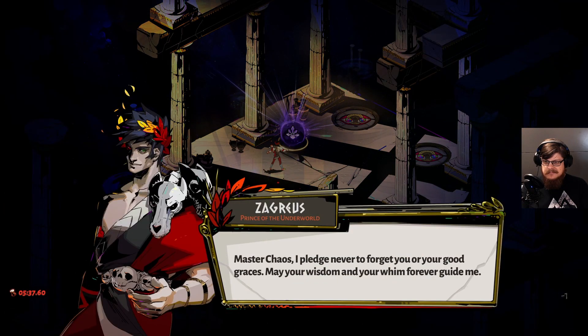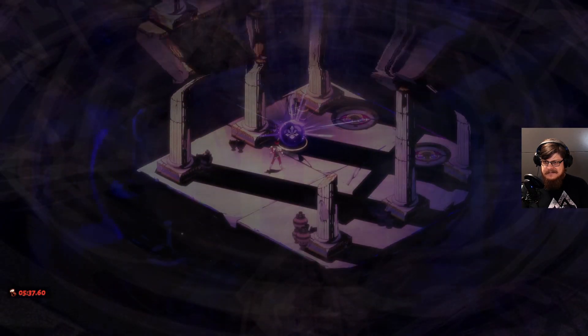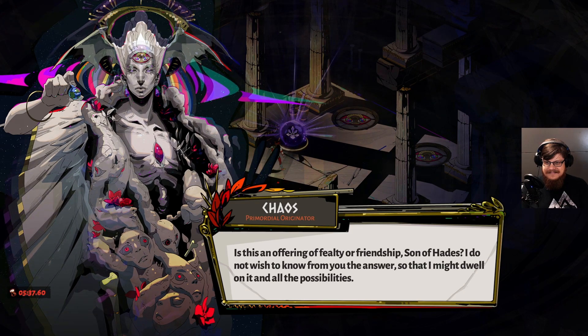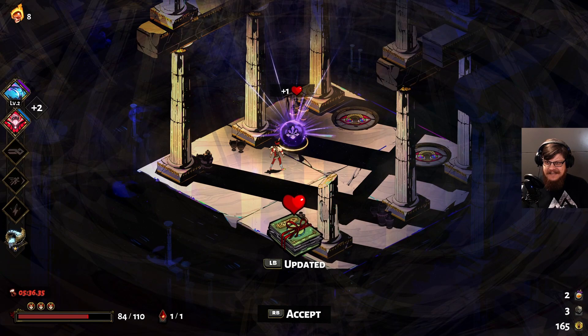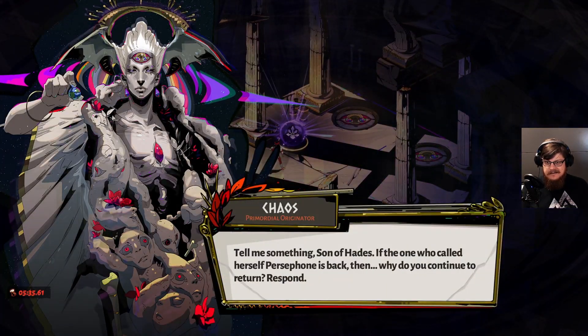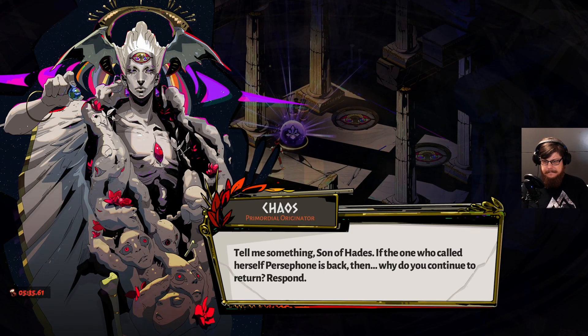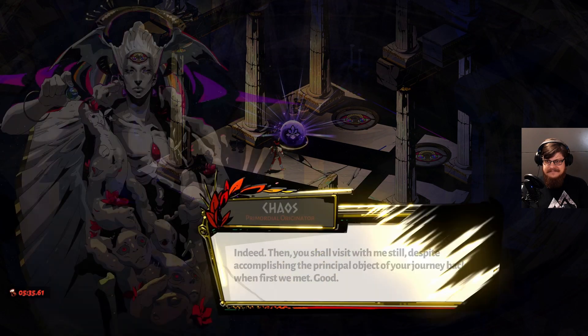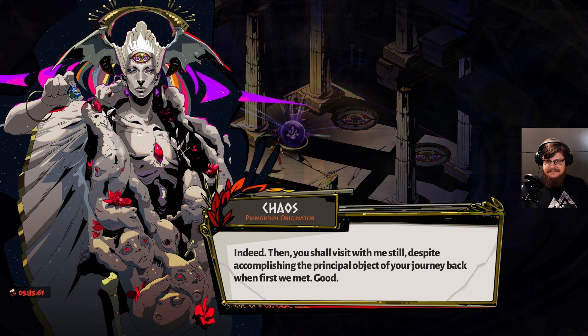[Chaos:] Master Chaos, I pledge never to forget you or your good graces — may your wisdom and your whim forever guide me. [Chaos:] I do not wish to simply give you the answer, so that I might dwell on it and all the possibilities. Son of Hades — if the one you call Persephone is back, then why do you continue to return to your escape attempts? [Zagreus:] Master Chaos, it seems I've developed something of a talent for breaking out of here — the underworld, I mean. So it's become more of an official role for me. If escape shouldn't be possible, then someone needs to find the gaps. [Chaos:] Indeed. You shall visit with me still, despite accomplishing the principal object of your journey when first we met. Good.